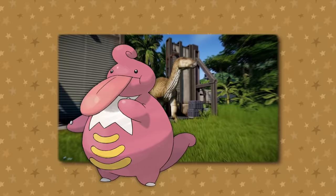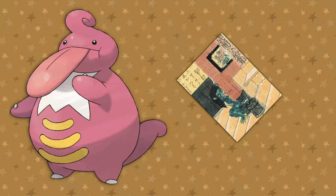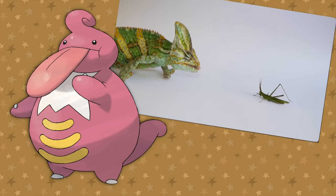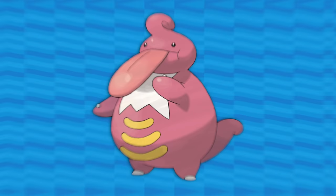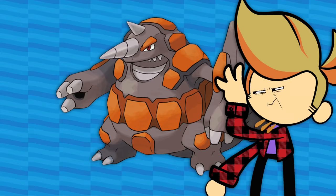Lickilicky — Lickitung vaguely resembles an Iguanodon with its thumbs, and folks used to think Iguanodon had a big tongue because dinosaur science was new at the time. But it's also based on the Akaname yokai, which similarly has a single claw on each foot and a gargantuan tongue, and they share similar behavior — they lick dirty things clean. There's also the idea of a chameleon or a lungless salamander's huge projectile tongue. Then for Lickilicky specifically, it has a bib and this curl of hair and is especially round, which immediately brings to mind classical depictions of gluttony — round dandy macaroni men with their curls and frills.